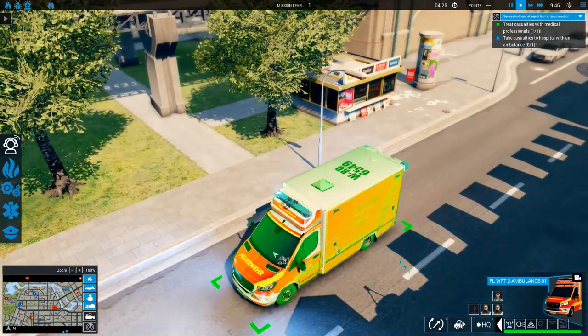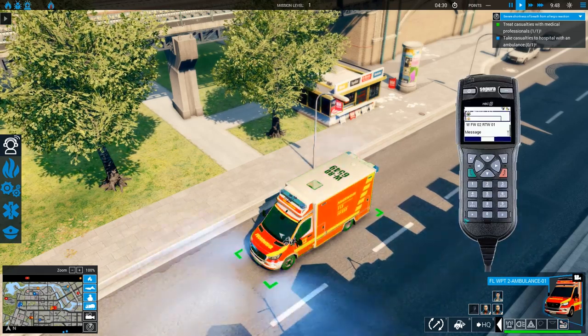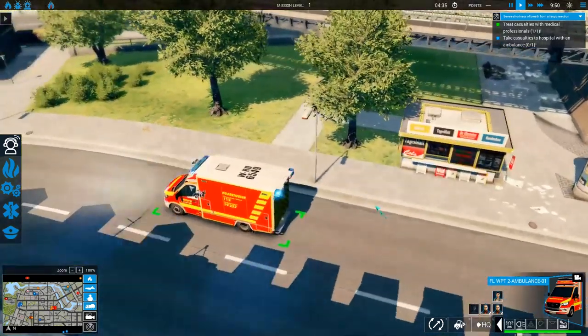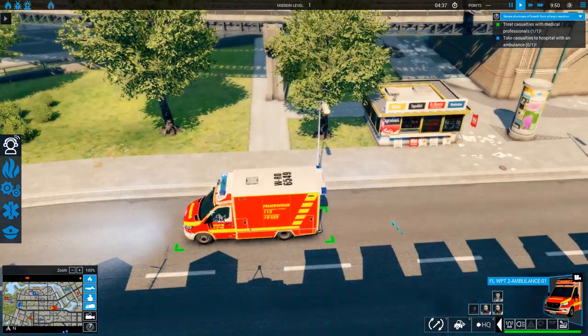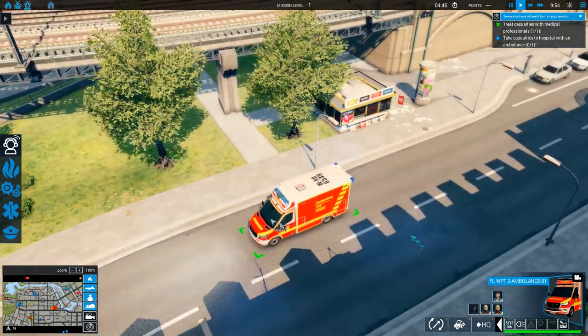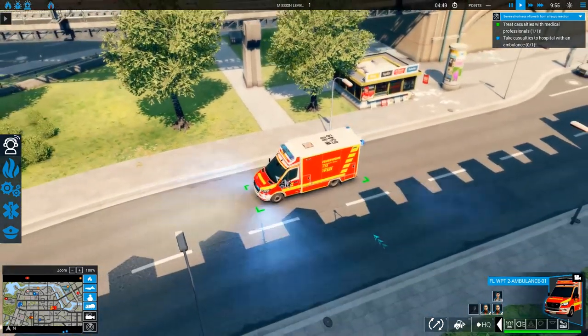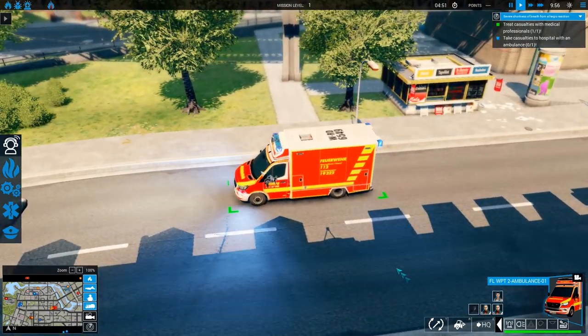Now we have a patient on board. The ambulance goes into status 7, which is transporting. That shows dispatch that the patient is on board and they are ready to go. This all goes without saying anything, so in theory, unless there is something super important to say, there is no need to communicate with dispatch whatsoever.